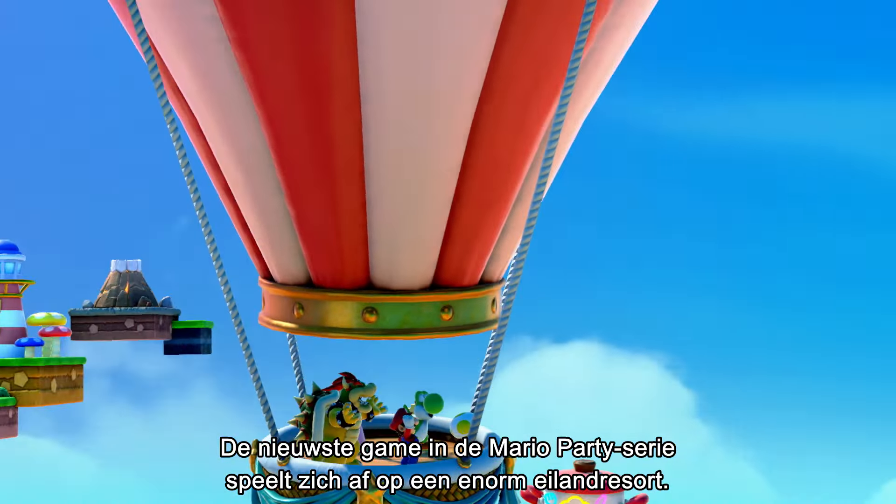First, let's see some of the new boards where you'll compete to collect the most stars. Take the escalators to travel between floors in Rainbow Galleria. Use in-game coins to get a star at half price when they're on flash sale, but act fast.